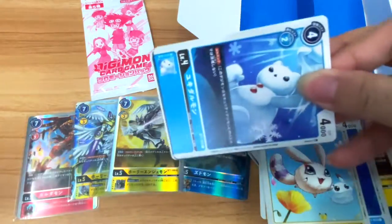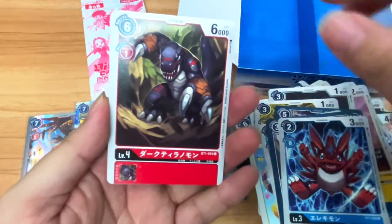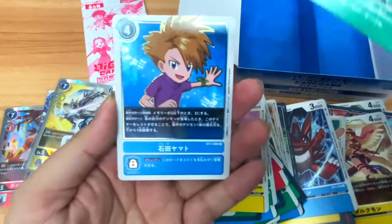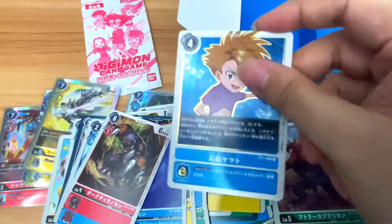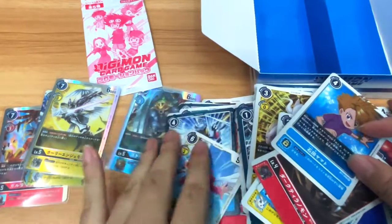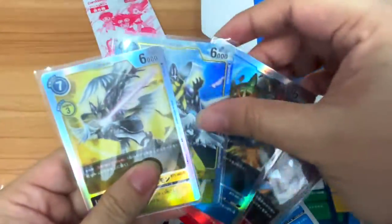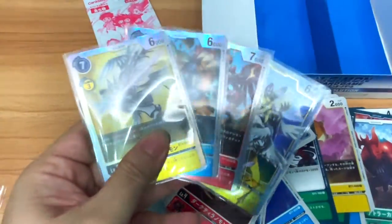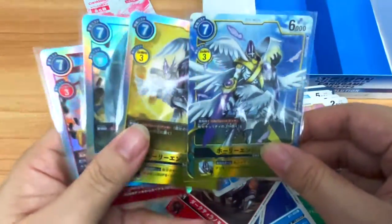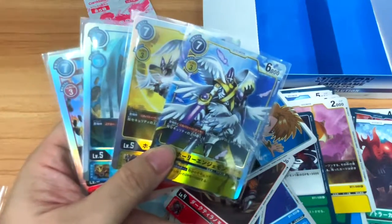Yukidarumon, Elecmon, Dark Tirano, Atora-Kabuterimon — Alter — and we have Yamato. So BT-01: this box came with four holographics and one alternate art — so three regular foils and one alternate art. I managed to get two Holy Angemons. There's also Angemon from BT-01 that I really want, and of course Wargreymon as well.